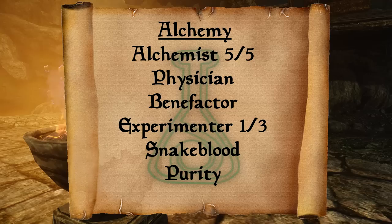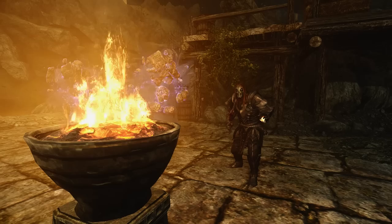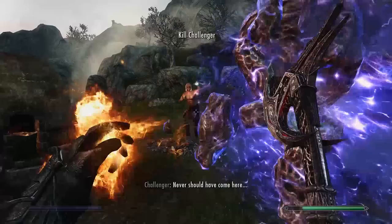You'll also want Snake Blood for 50% resistance to all poisons, and the Purity perk to remove all negative effects from your potions. This character can make poisons, but he's not really a poison-focused alchemy character. Obviously for spells, you want to get whatever you're able to cast effectively as soon as you can — mostly in the gear section we'll be talking about physical items, though some spells will still be mentioned.